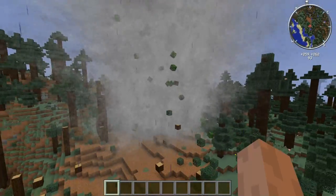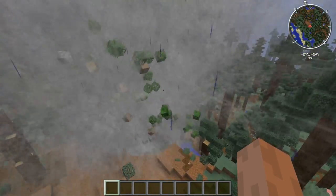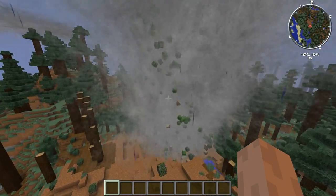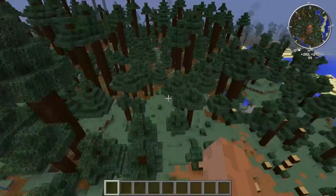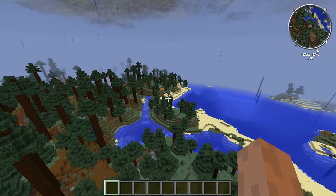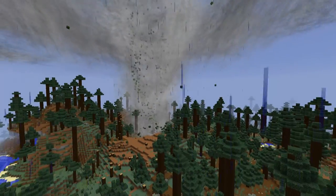So there you have it — it's now picking up leaves and logs as it should, because an actual tornado should do that. That's amazing, isn't it? All right, so we're just going to fly over here next to this lava lake and I'll reiterate what I said.